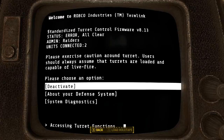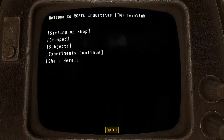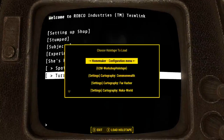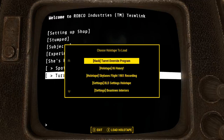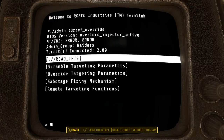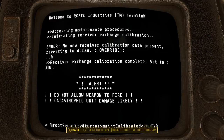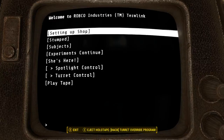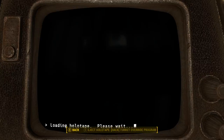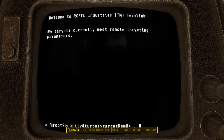It will shut everything down. I thought I had a hack — yeah, a turret override program. Picked it up in the graveyard. Scramble will target you all. Override will make you a man. Sabotage will cause self-destruct. Sabotage them.